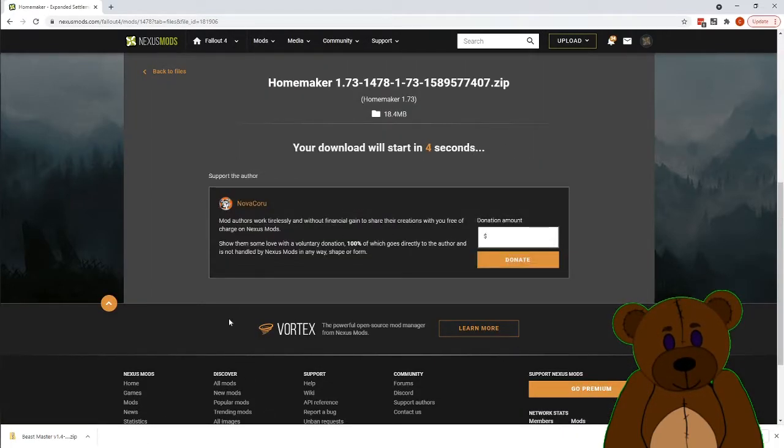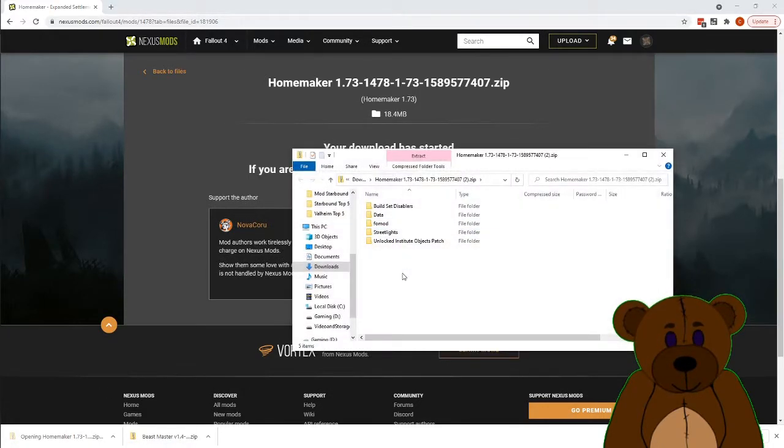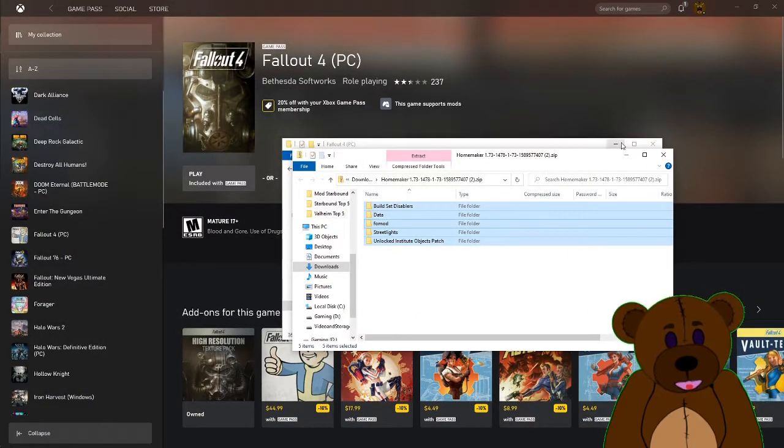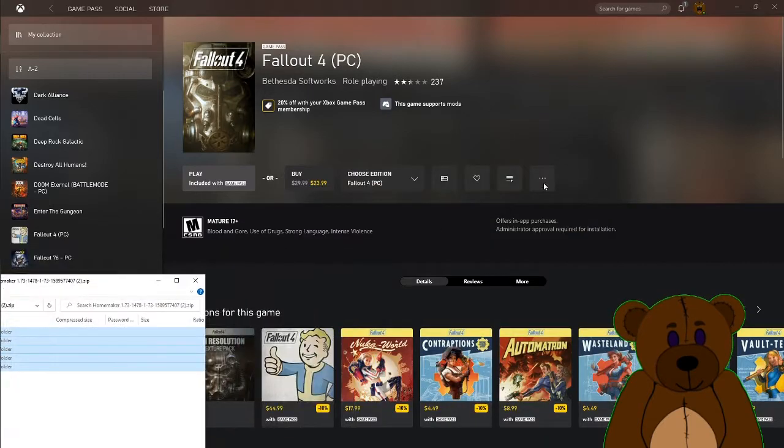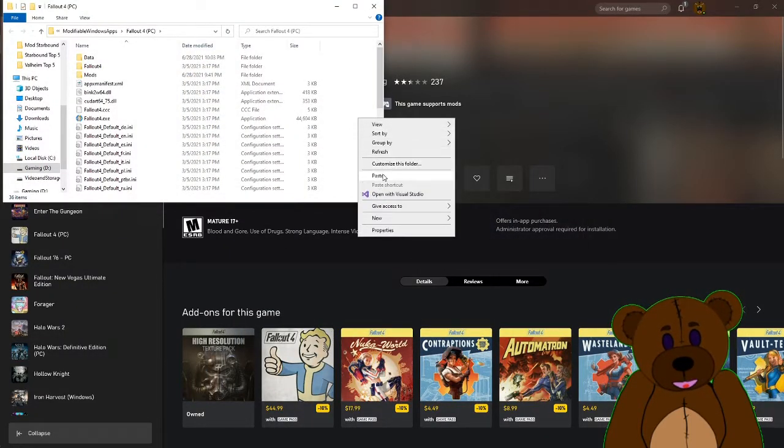Slow download. Okay, we're going to go ahead and open the Homemaker file here and snag these mod files. Then we minimize this, come to the game's data folder, open our mods folder, and right-click and paste the files in here.